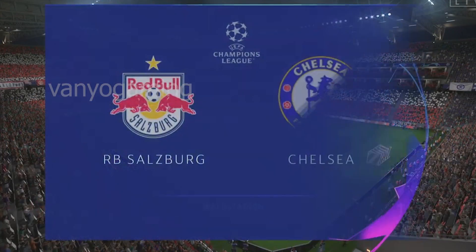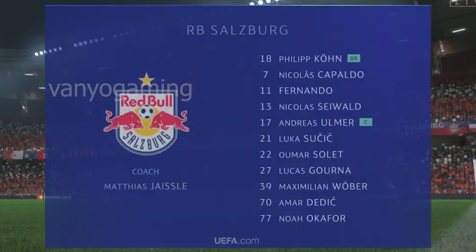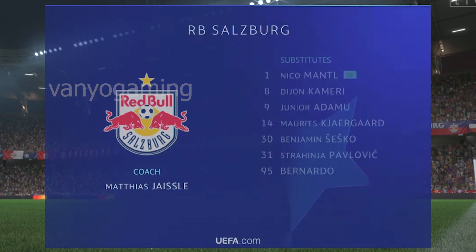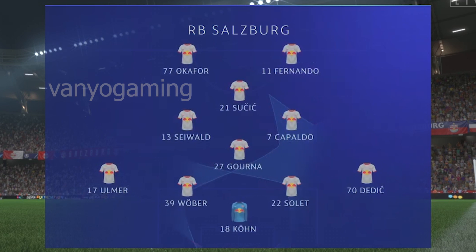Welcome everyone on a perfect night for football, with the floodlights beaming down. I'm Derek Ray. It's a 4-4-2 with a midfield diamond for Salzburg, and key to this shape will be the players either side of that diamond — when in possession they'll go wider to give the team width, and when they're defending they'll tuck back in.